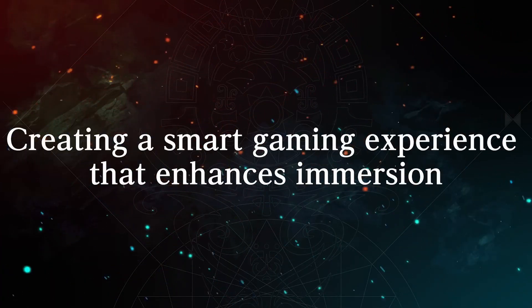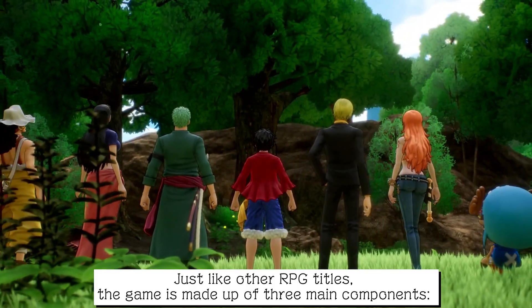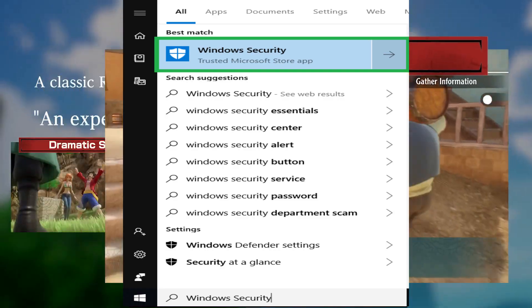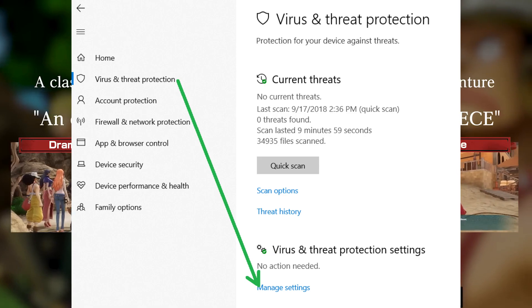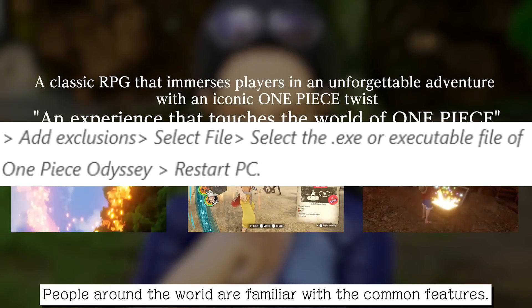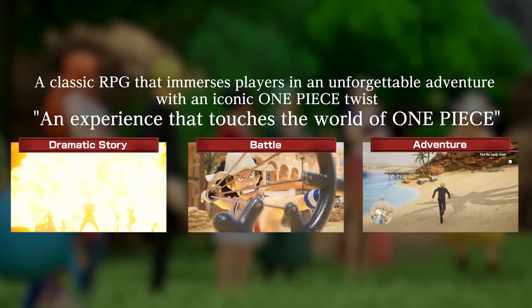Fix 3: One Piece Odyssey might get blocked by antivirus software. Sometimes AV software won't let you launch or start the game. You should disable your AV software by going to Settings > Update and Security > Windows Security > Virus and Threat Protection > Manage Settings > Add Exclusions > Select File, then select the EXE or executable file of One Piece Odyssey, and restart your PC.